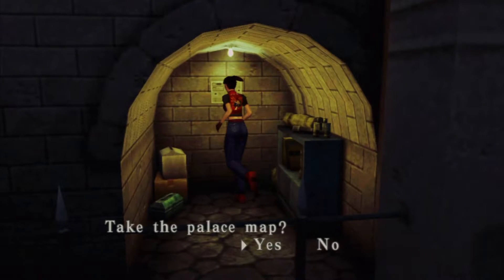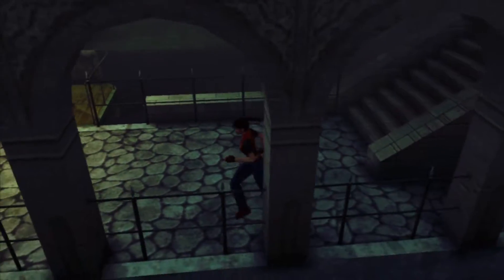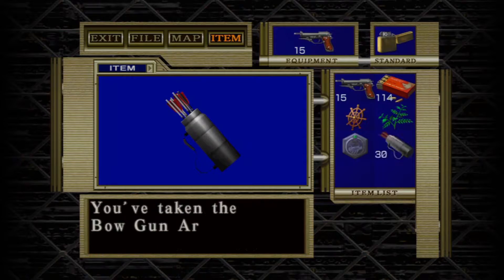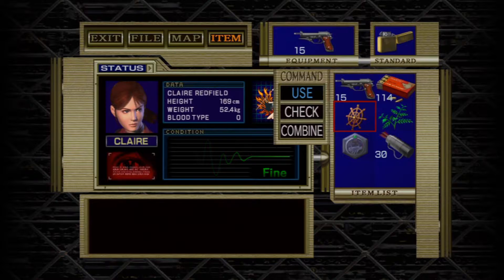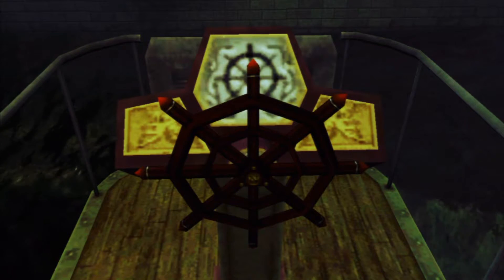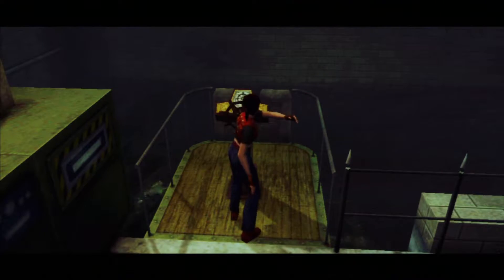More bullets! And another map — for the palace this time. Probably still not going to use it. It's quite often I actually forget I have a map. Looks like we can use a wheel here. Turn the steering wheel! Of course! Why wouldn't you?